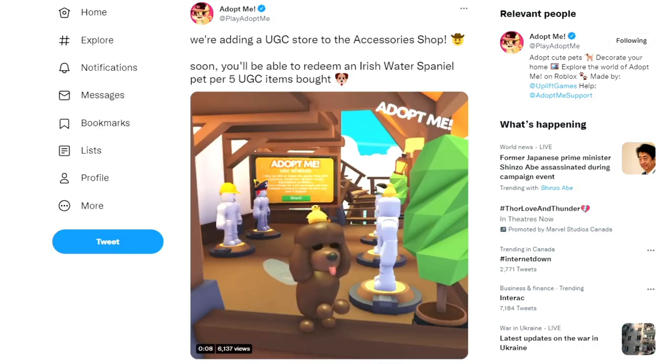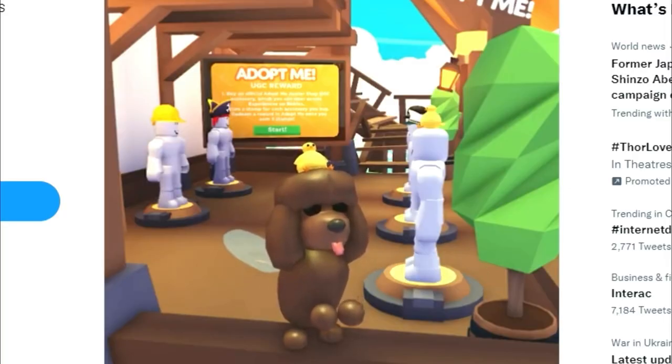So we made our way over to the official Adopt Me Twitter post and oh my gosh, can you see the dog? So we have — they're adding a UGC store to the accessory shop. Soon you'll be able to redeem an Irish Water Spaniel per five UGC items bought. As you guys know, currently Adopt Me has been adding accessories into the Roblox catalog — all of these accessories that your pets wear, you can actually wear them on your avatar. They do cost Robux, and apparently now for every five of them that you purchase, you're going to get one dog.